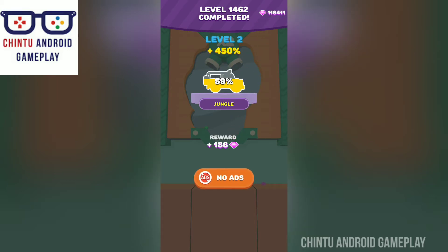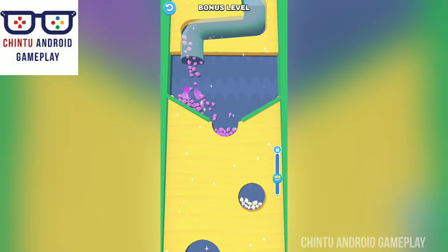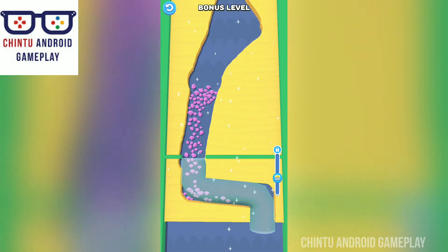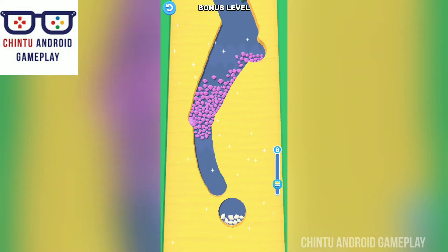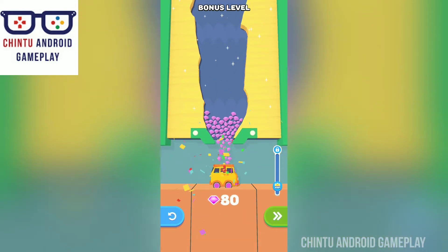The jungle car is 59% filled. An upgrade is available when it is 100% completed. Now I'm playing a bonus level. In this bonus level you collect all gems only — there are no balls. Collect all gems and use them to upgrade your sand city. I upgraded my sand city to the maximum level.